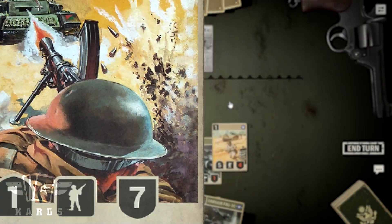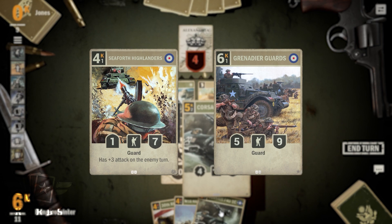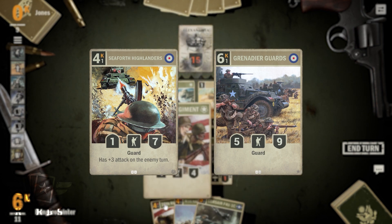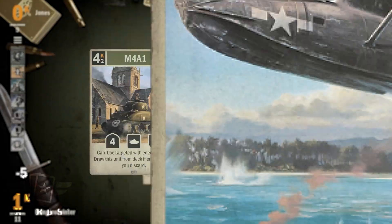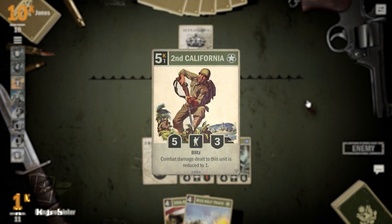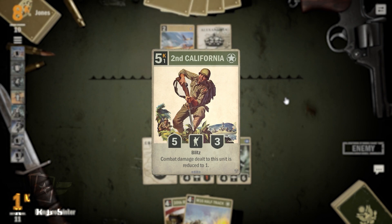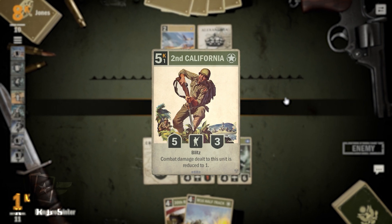On the unit side, you should look for Seaforth Highlanders and Grenadier Guards, since they are really strong guard units. M4A1 and PBY Catalina are good options to occupy the 4k slots in your deck. 2nd California should be crafted as soon as possible once you have the wild cards for it — this unit is insanely strong in the lower ranks.